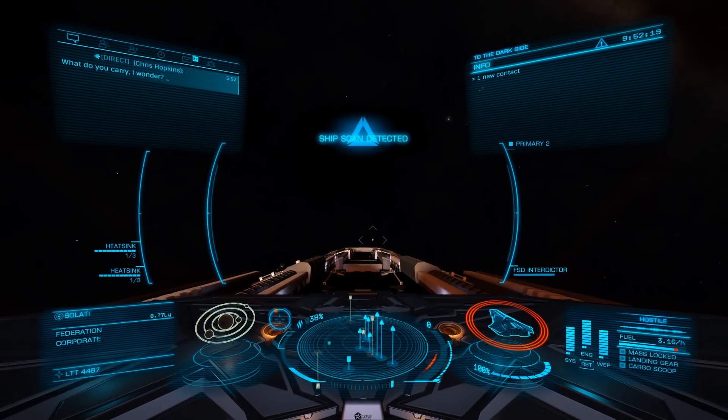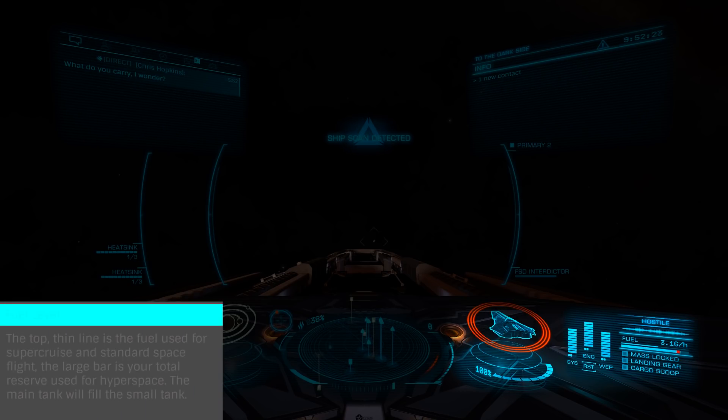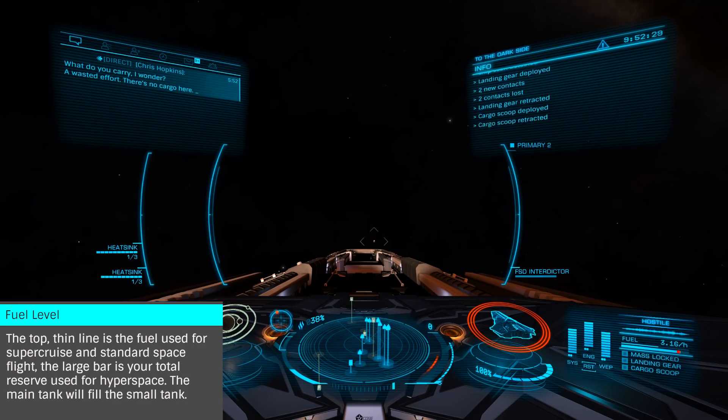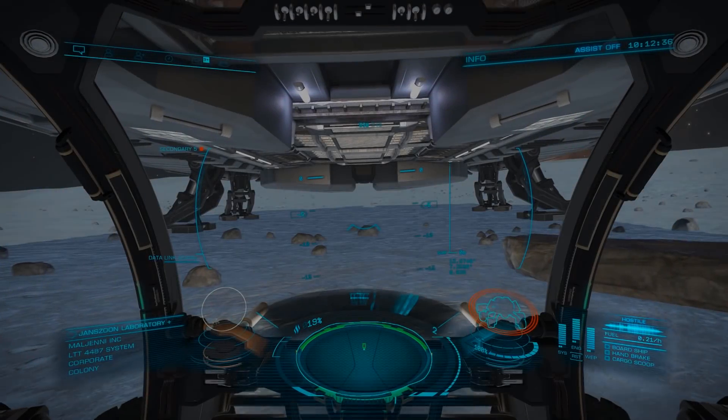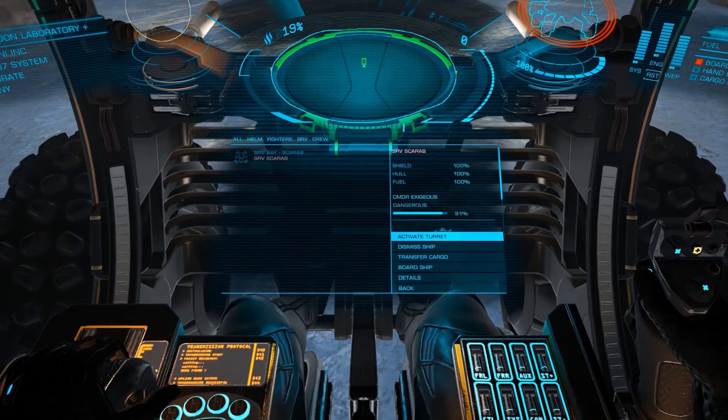The bottom right-hand panel shows our ship status. Visual shield health, hull percentage, and fuel level are all displayed here. In our ship, this is where we will see if we are being mass locked and our landing gear and cargo hatch state. In the SRV, we can also see if we are in the boarding zone under our ship to dock our SRV.